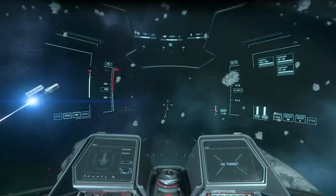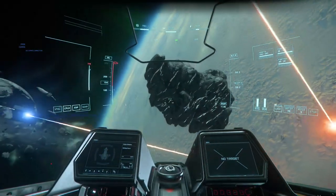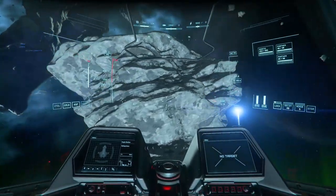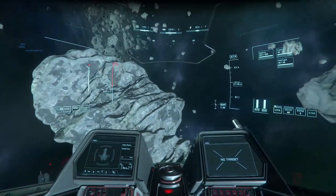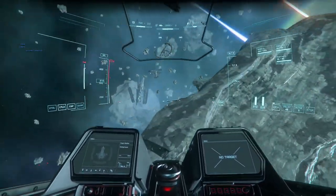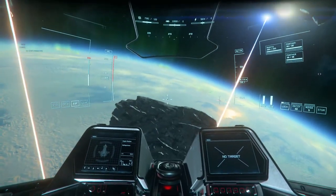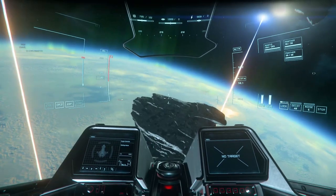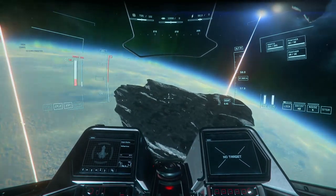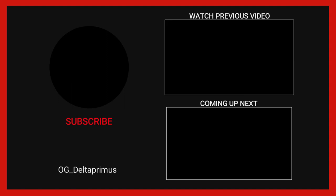One button I missed — and it's actually my biggest personal killer — is the C button, which is cruise control. If you press Alt and C to come back into coupled mode and accidentally hit just C instead, you'll activate cruise control and it will push you straight into whatever you're orbiting. So be careful not to accidentally press C when you mean to press Alt and C.